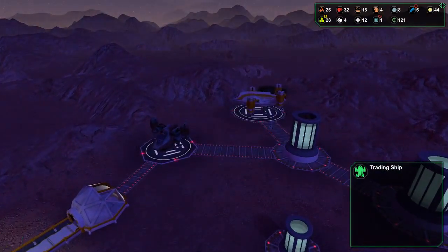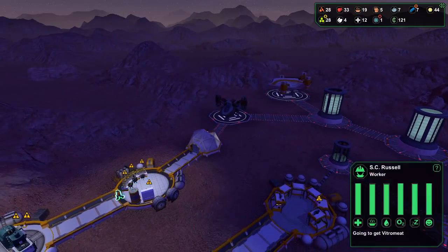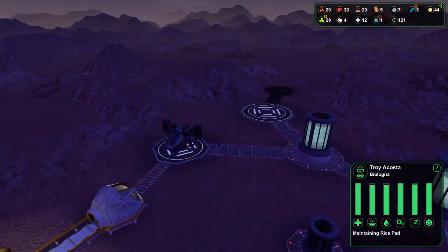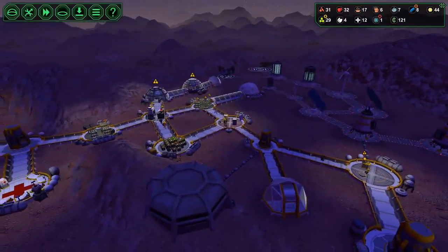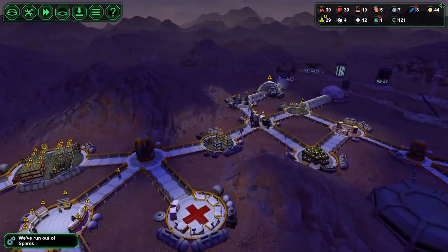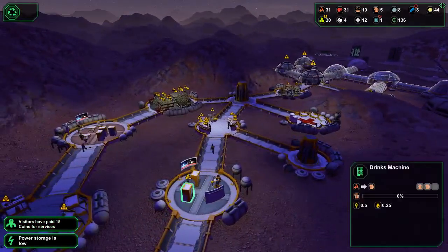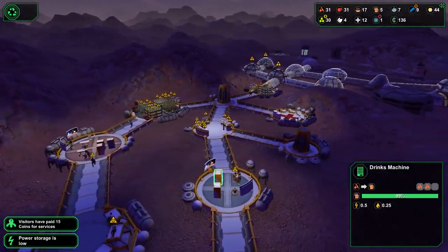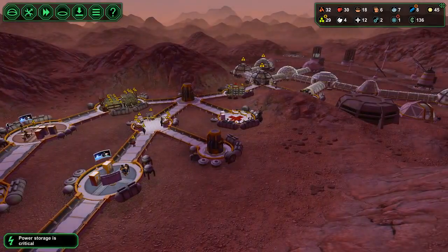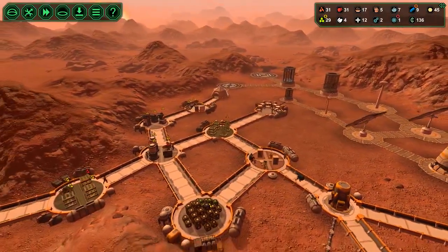Biologist — here come more colonists again. Worker and biologist. Always out of spares. That was a bar — good one, drinks. So much starch, what the hell.